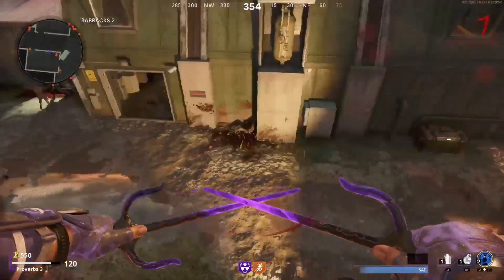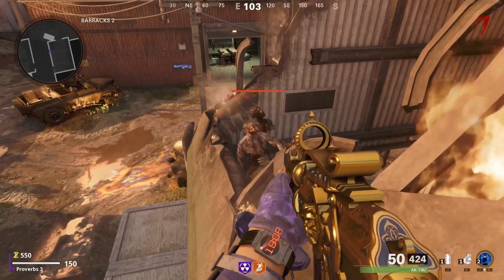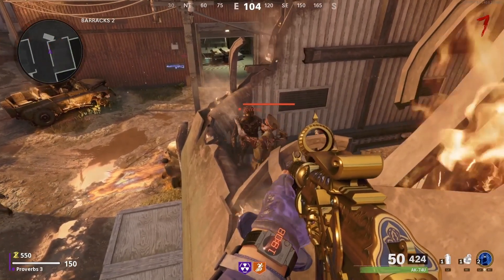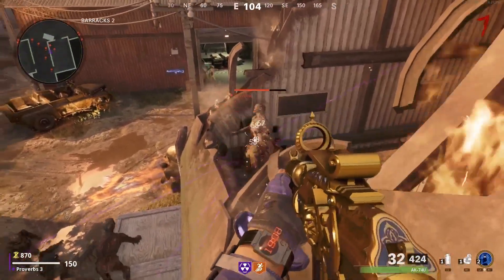Once you hit the spot perfectly, then start pulling back on the left analog stick, and don't let it go or the zombies will throw me at you. All the zombies will pile up right there, making them perfect targets for headshots.